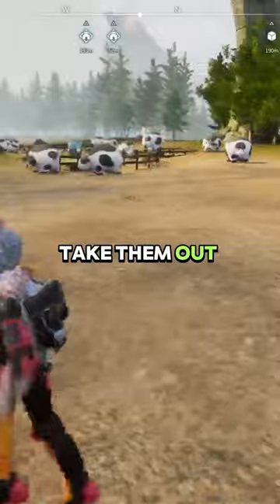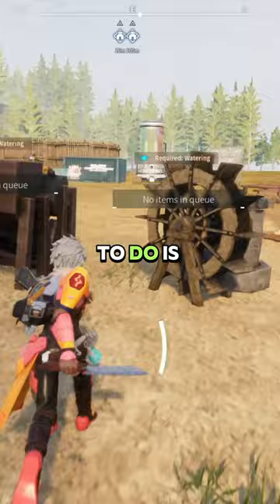Go ahead and dismount them, take them out of your party, and when you throw them, if they clip to the ground, you did it correctly. Call them back, and to reset this, simply go to your pal box, throw the jet dragon into your base, then put him back into your party. When you throw him back out, he should be fixed and back to normal.